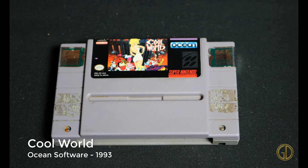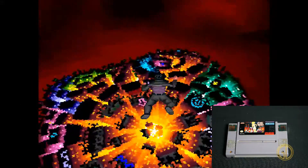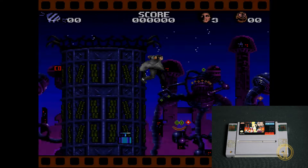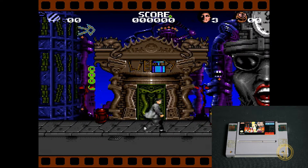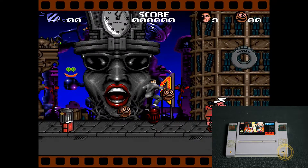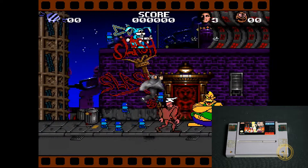Up next we got Cool World released by Ocean Software in 1993. This is a video game adaptation of the movie of the same name — I believe it was Brendan Fraser that was in it. Classic 90s kind of action but a very strange game, just like the movie was very strange. Overall the gameplay is fine — it's kind of a platformer beat-em-up style game. Not terrible, but definitely not one you have to go out and get.